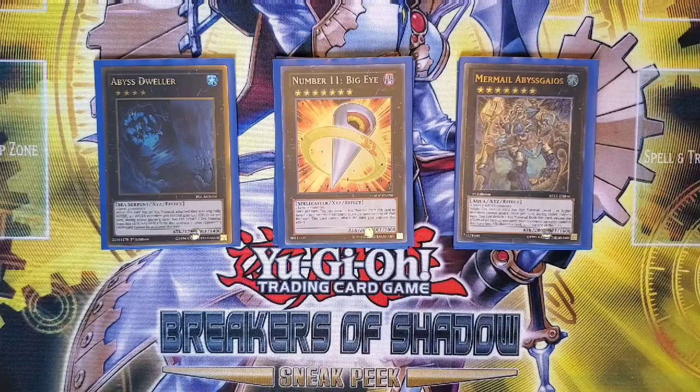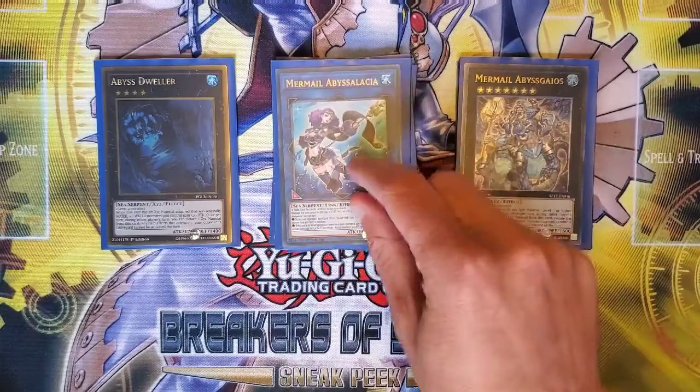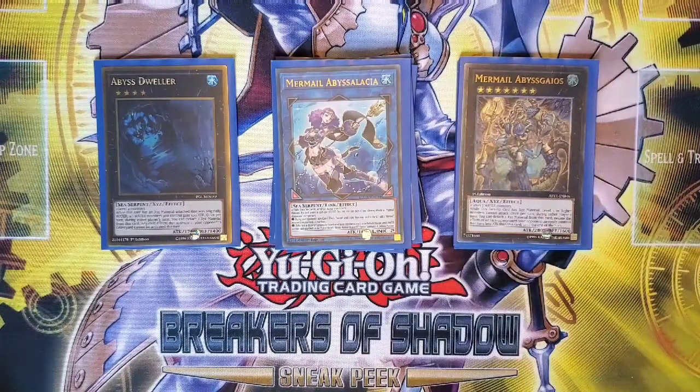The rest of the extra deck is Link monsters. Running one Abyslacia: during your opponent's turn you can discard to add a Mermail monster, and the discard triggers your Atlantean cards — so combined with Infantry this equals a disruption. And if Abyslacia is sent to the graveyard you can dump a card and also Special Summon a card. It's just really good.